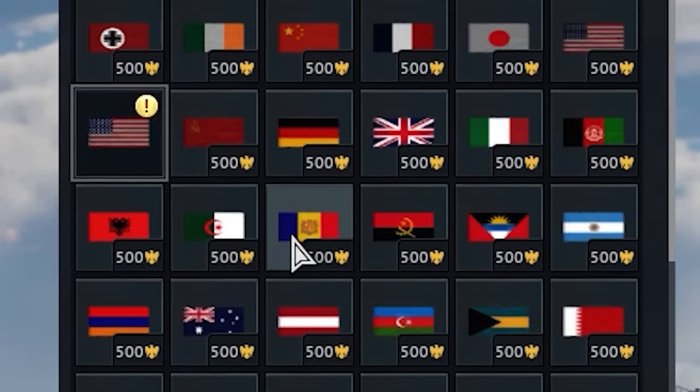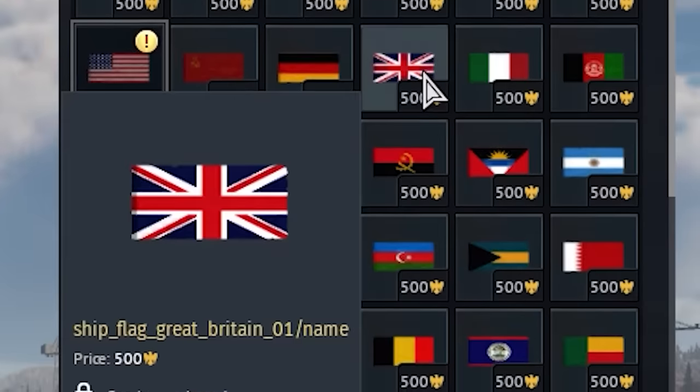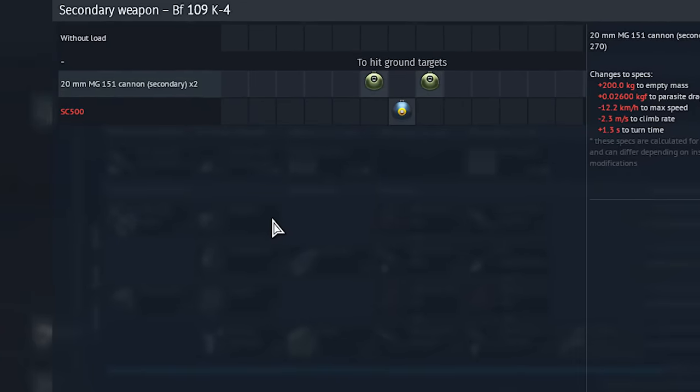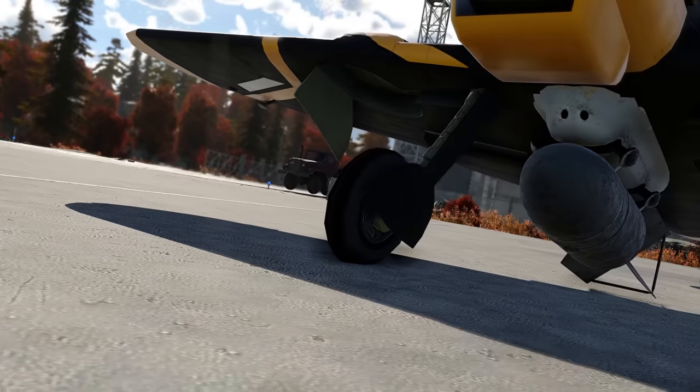Maybe this is with the intent of giving out flags as rewards in naval events. The 109K4 has finally received some sort of ground attack ordnance and now has a 500kg bomb.